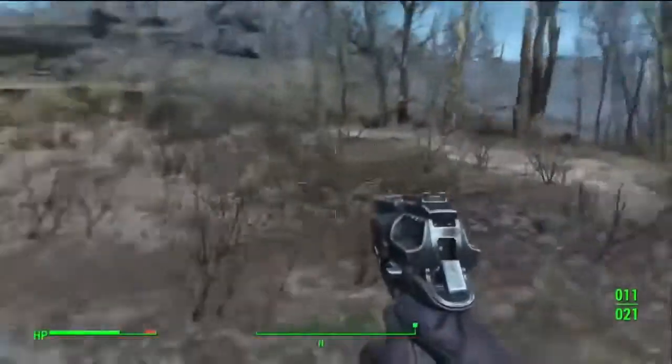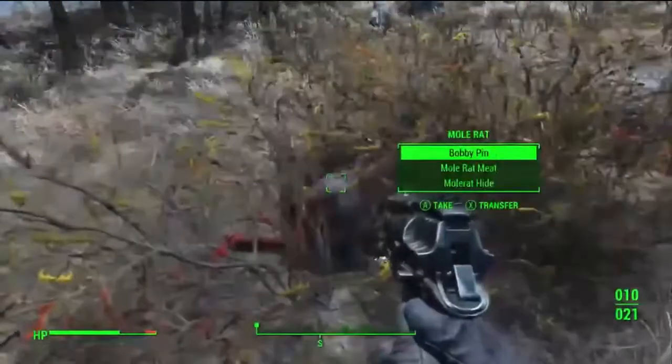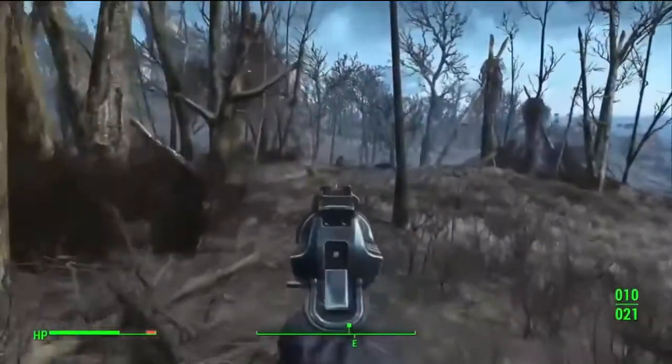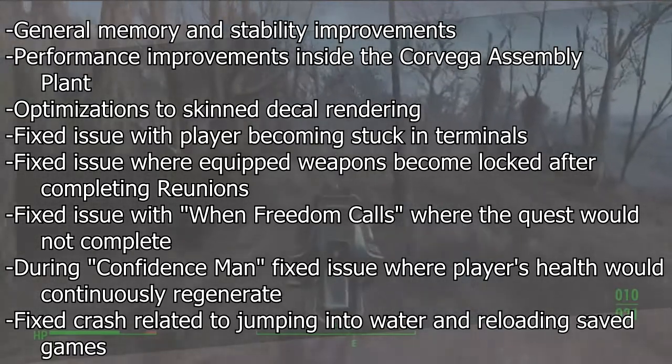The first major patch for Fallout 4 arrives to PC and PS4 and will be coming to Xbox One soon. Patch 1.2 is now featuring a 505MB file. Here are your Fallout 4 1.2 patch notes.